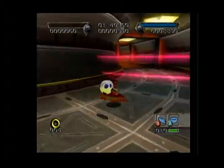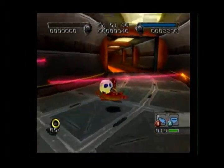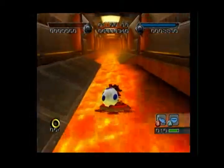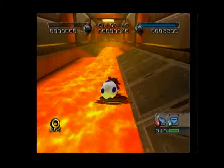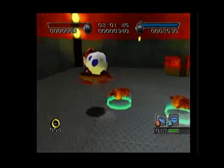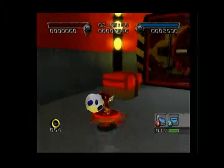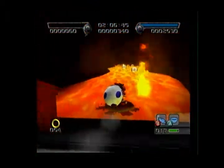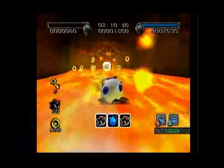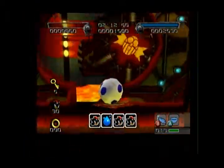I nearly got myself lasered. So normally the lava would be a lot lower down, but in this case you have to kind of saucer it. This door opens straight up onto lava, so you kind of have to bring the saucer. But if you do, you get all sorts of awesome stuff.